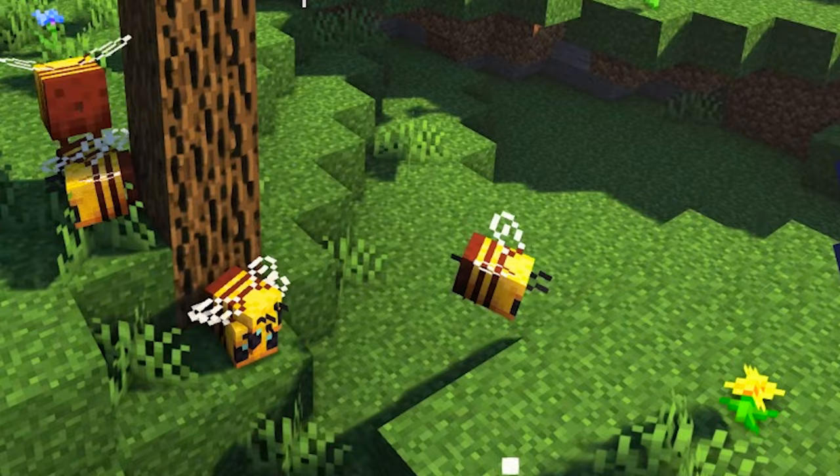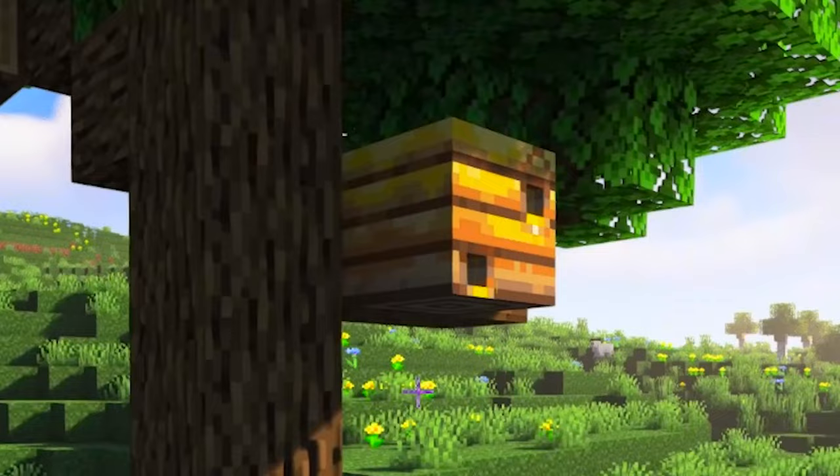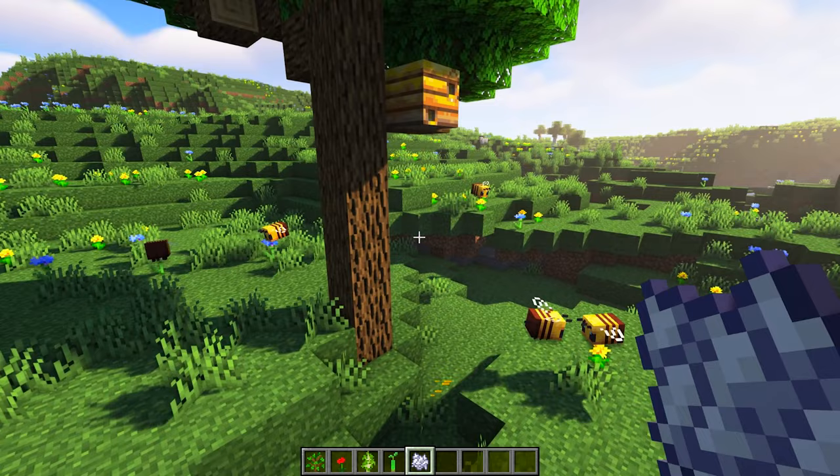Up to 3 bees can fit in the same hive. Their daily routine is collecting pollen, fertilizing plants, and bringing back honey to their beehive home. Once this process happens 5 times, you will see a visual effect of honey dripping from the nest. That means it's ready for you to collect.